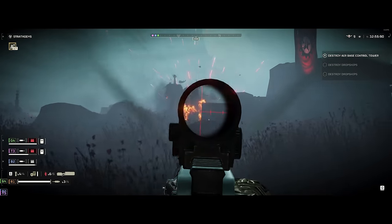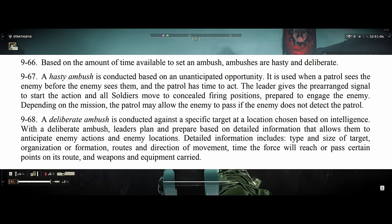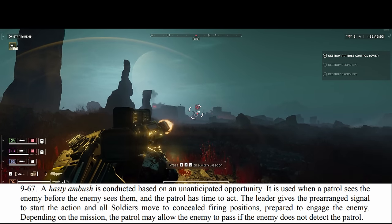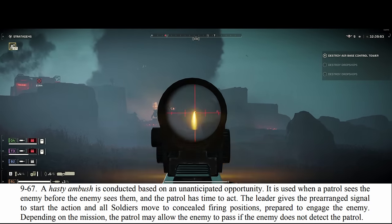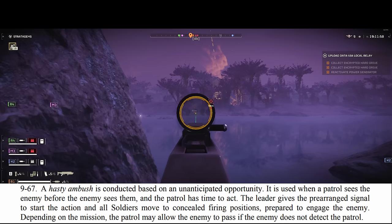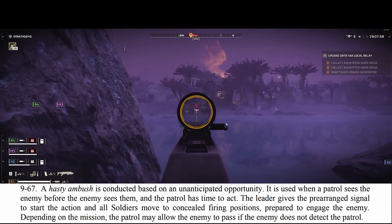Based on the amount of time available to set an ambush, ambushes are hasty and deliberate — those are the two types. A hasty ambush is conducted based on an unanticipated opportunity. It is used when a patrol sees the enemy before the enemy sees them and the patrol has time to act. The leader gives the prearranged signal to start the action, and all soldiers move to concealed firing positions, prepared to engage the enemy. Depending on the mission, the patrol may allow the enemy to pass if the enemy does not detect the patrol.